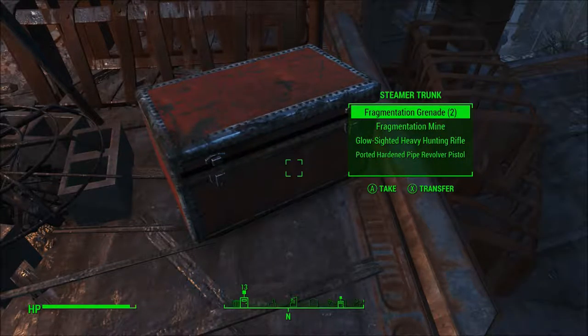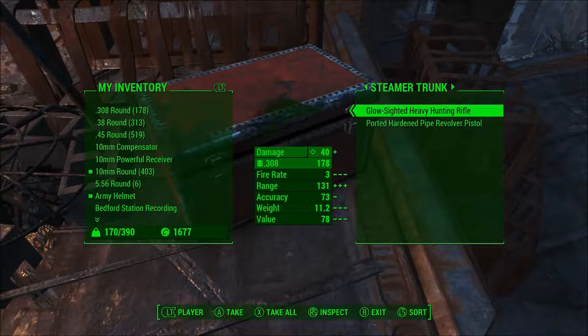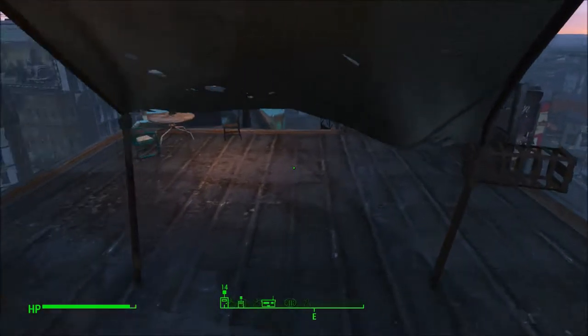I'll take all of this because all of this is good stuff. Low-sided heavy hunting rifle - I could probably sell that at the very least. Ported, hardened pipe, hardened pipe revolver pistol. Either break that down or sell it, either or.